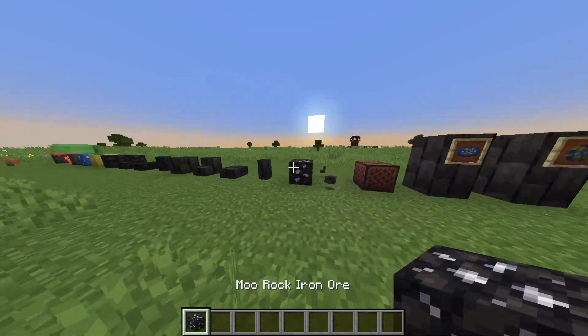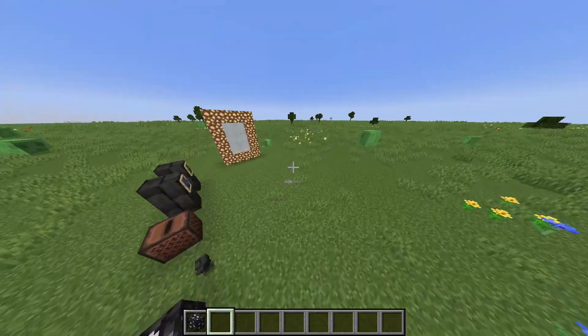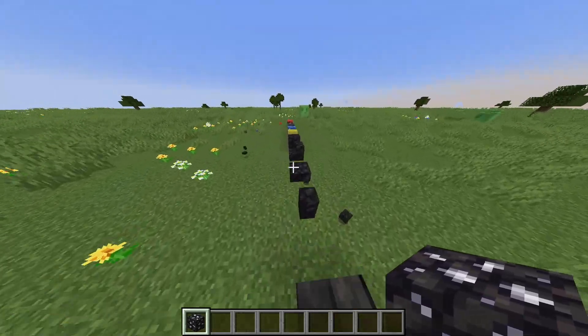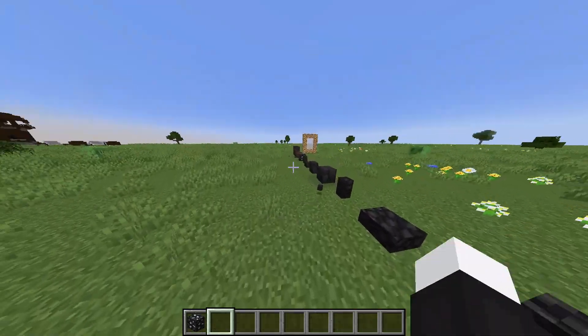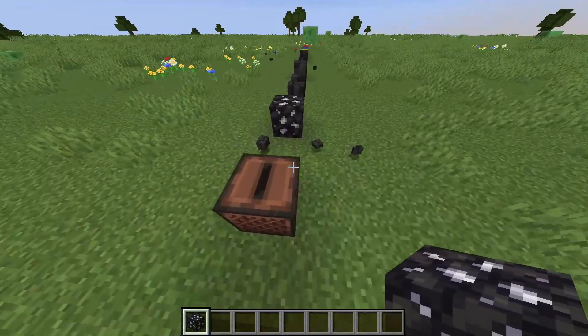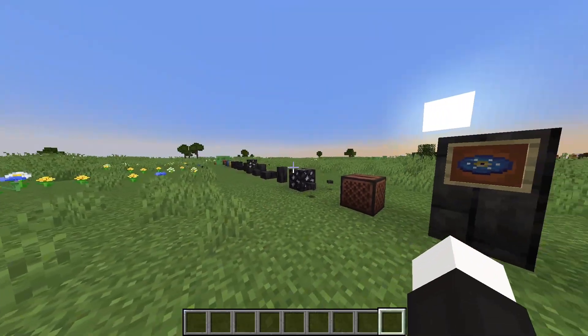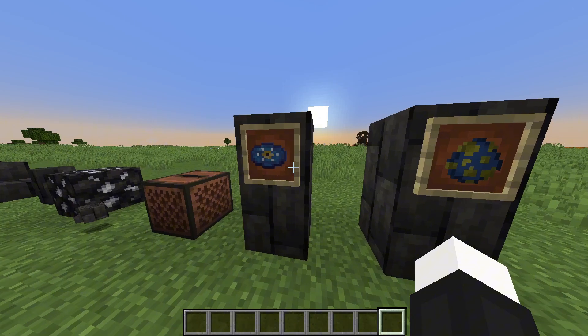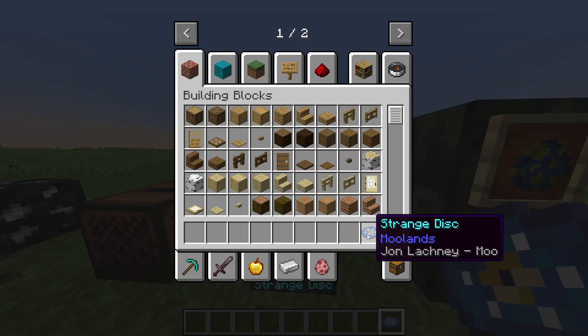This next one is from the newest version - the moo rock iron block. The last time I played this mod, which was probably months or even a year ago, it didn't have this, but it's a new feature that was added. You also have a new music disc called the Strange Disc by John Lachnay, and the song is called 'Moo'.